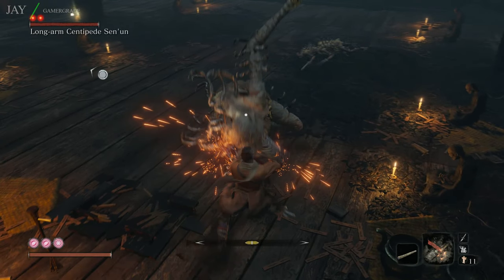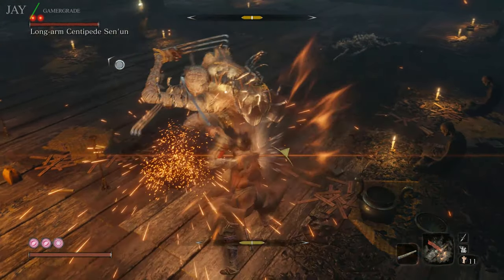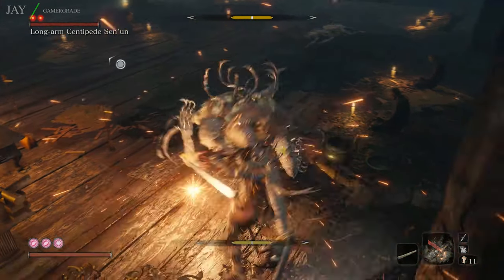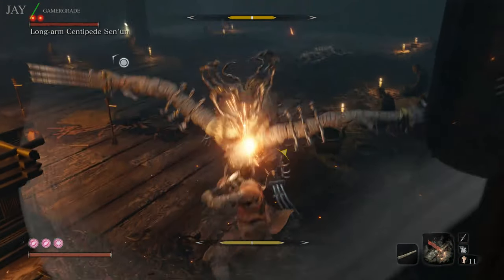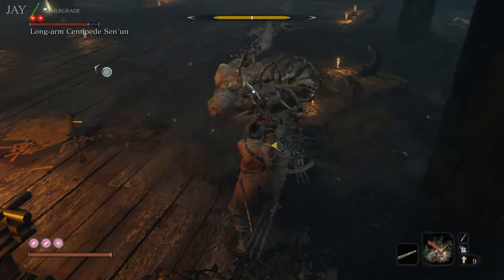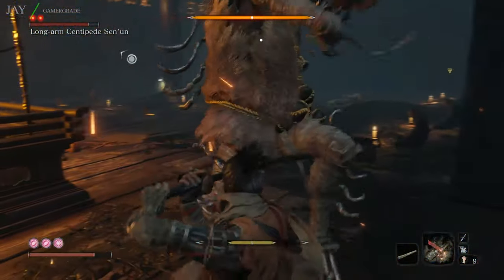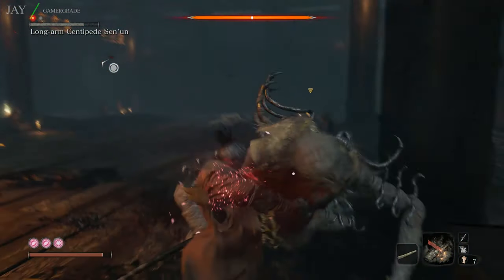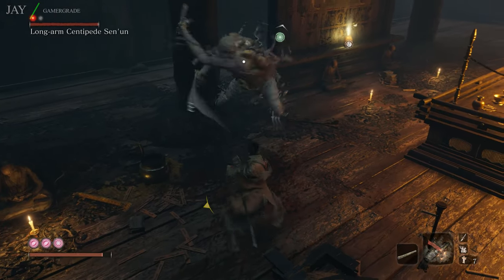He'll start the combo by striking you four times in very quick succession, then pauses for a split second. He'll then quickly strike you another five times before pausing for another split second. He'll then finish the sequence with a powerful double-handed backslash. Most of these blows can be easily deflected by quickly spamming the deflect button, so make sure to do this as soon as you see his right arm raise. You can also learn the attack rhythm to properly time the deflects, increasing your chances of deflecting all 10 strikes, but quickly spamming works well enough.